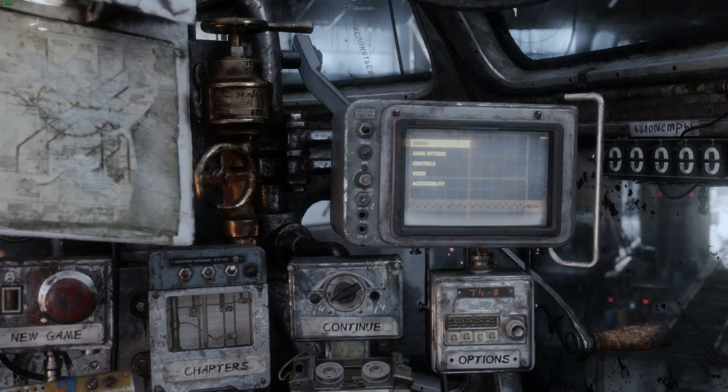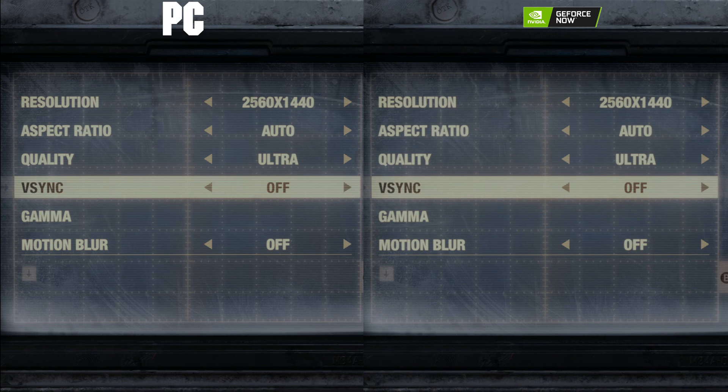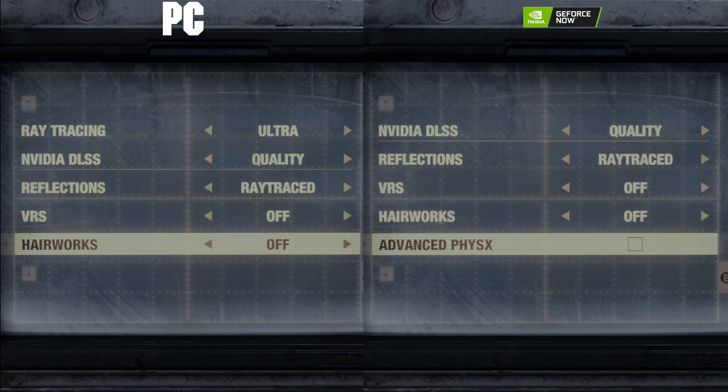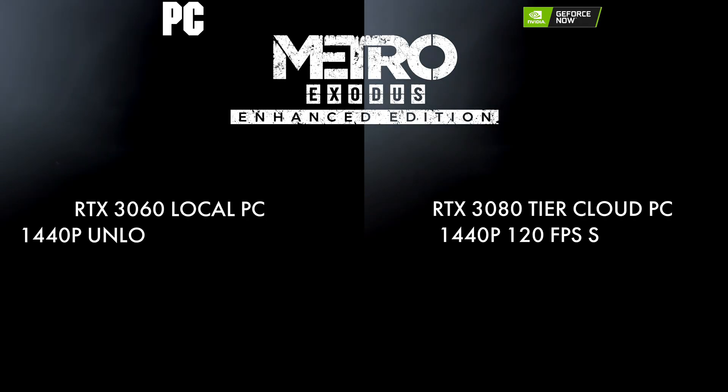Before we jump into the comparison, we're going to start with the settings. We are running everything at parity between my RTX 3060 and GeForce Now's RTX 3080 in the cloud, so our picture quality settings will be easier to compare. We are running a 120 FPS stream from GeForce Now — 1440p 120 from them.